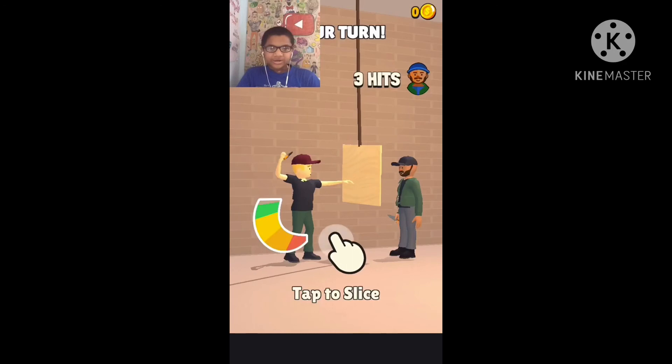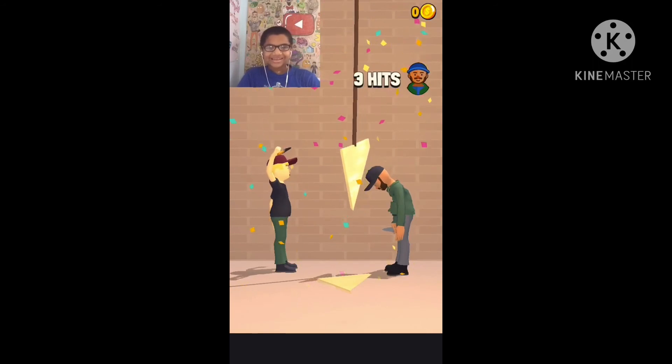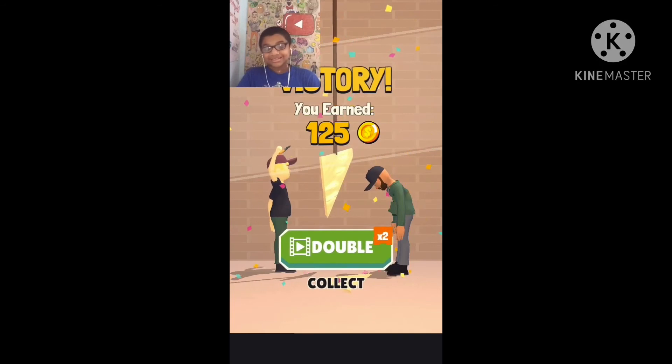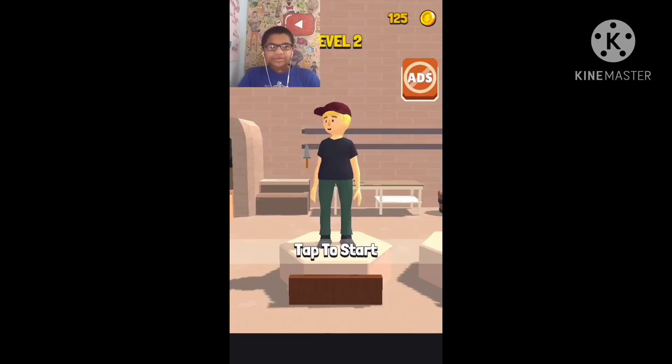Tap to slice — bam, bam, yeah, great, I did it! I may have done a bad job with the molding but I still got a good one. Oh, a hammer — I'll lose it, it says I need internet for that. Alright, let's play another one.